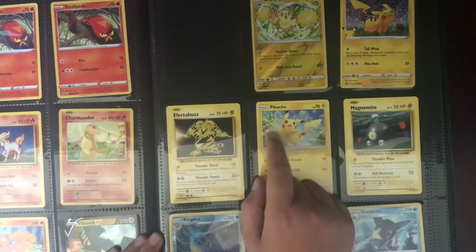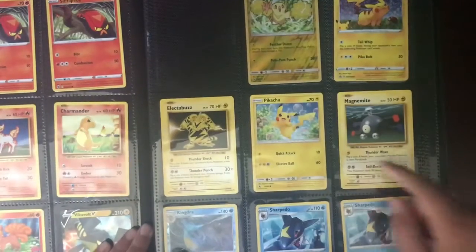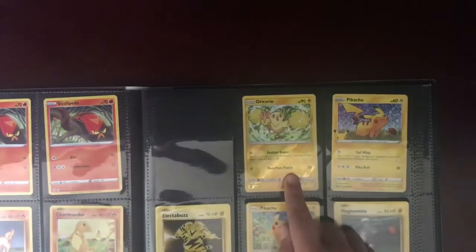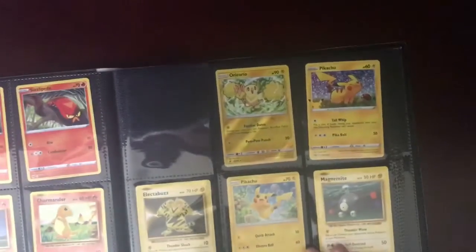I've got Electabuzz, and then I've got another Pikachu. Then Magnemite, Kindra — another reverse foil. Oh yeah, Oricorio is reverse foil, and the 25th anniversary Pikachu is foil.